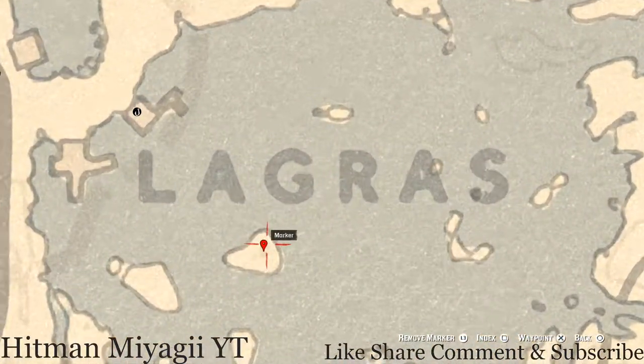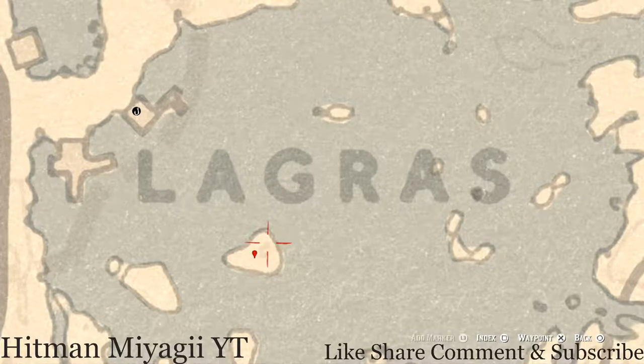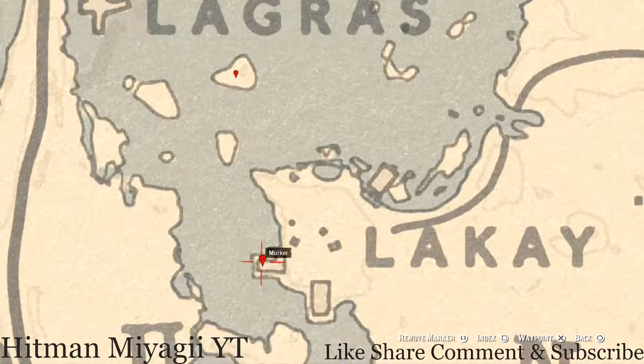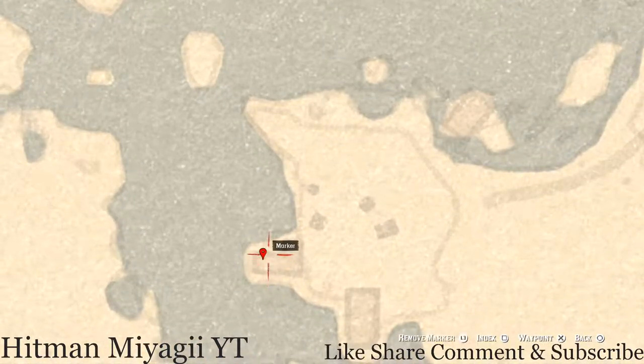Our next marker is under the word LaGraw — right here on this island, right next to a tree. Right on this island, right at the base of that tree, pull out your metal detector and you guys will get a random arrowhead. Let's go down just a little bit to our next marker, right here at this location, where you guys will get a family heirloom. This family heirloom is a goat hairbrush — it's right here at the back of the shack on a bench.